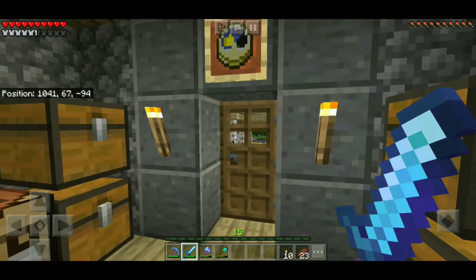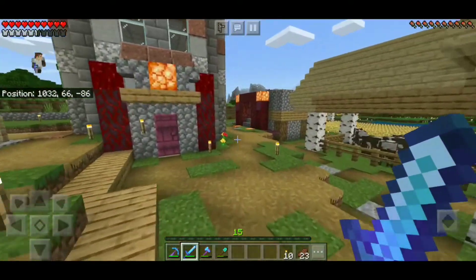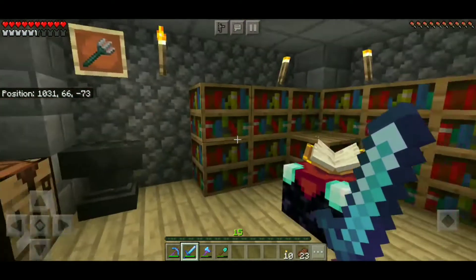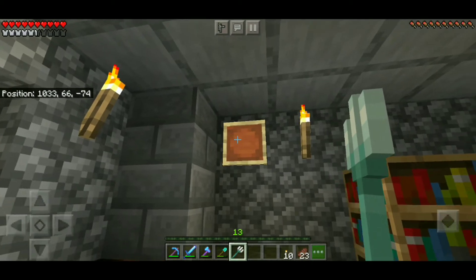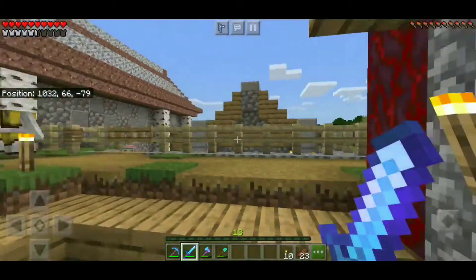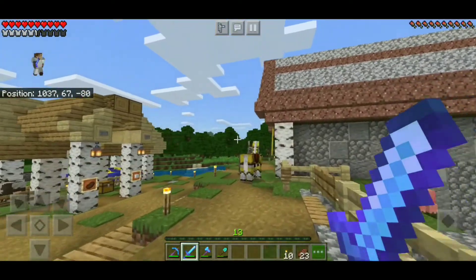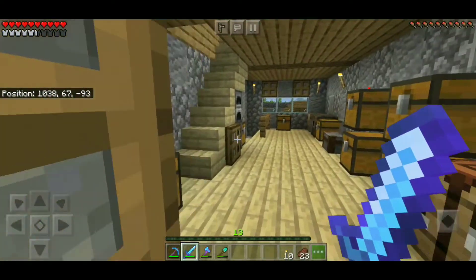I headed over to my enchanting tower because it was time. It was time to put the two tridents I had found together and make her whole. And as you can see, we finally have a trident. I'll put her back on the shelf until I find mending, but I've got some special things coming up to put on it. As always, if you guys liked the video, smash the thumbs up button, and if you haven't already, don't forget to subscribe. Until next time y'all, keep gaming and I'll see you in the next one.